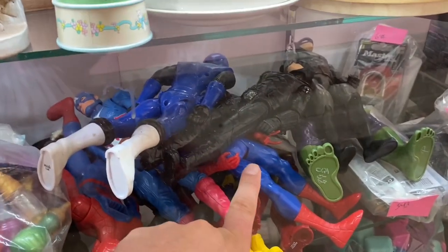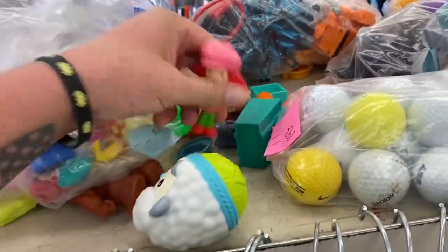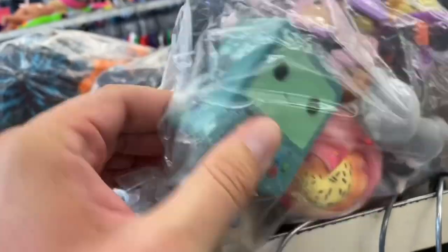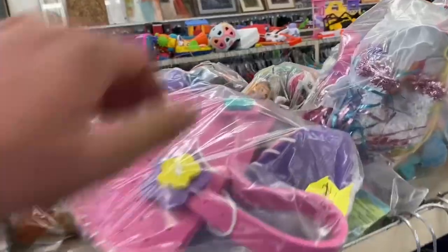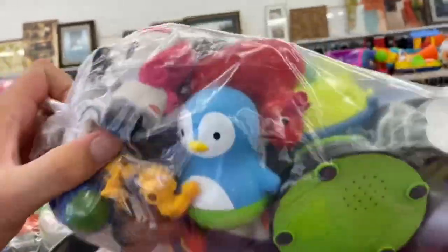There's lots of action figures - that looks like a brand new Batman, I might actually ask to see that. Let's rummage through some bags. Somebody opened this bag - we got a little Strawberry Shortcake, we got a tiger, oh there's a Bemo. That's cool. We've got a bag full of ducks. Some junk in there. Nothing I'm interested in.